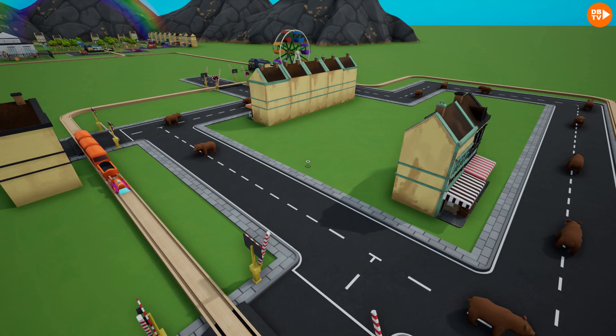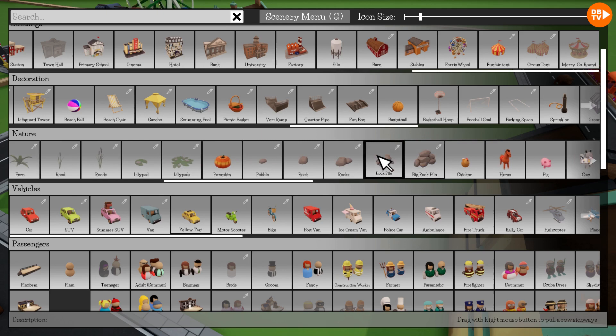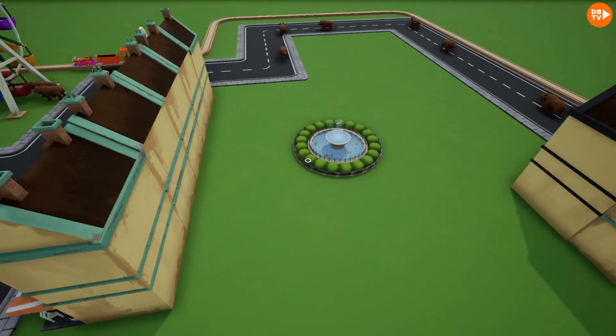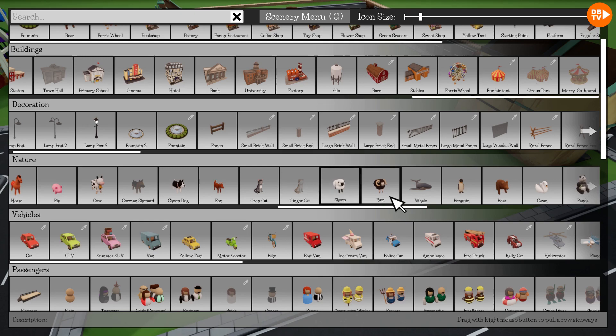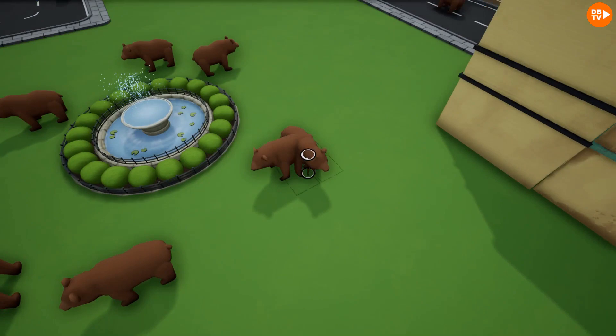That is like the most amazing thing ever. But we should go — oh, I have a great idea. Let's go put a fountain, because the bears have to drink out of something. It's in decoration, actually, because it is a decoration. So let's go put the big fountain. We gotta have bears, obviously, because what's the point of making a fountain if the bears aren't even gonna drink out of it? Also, the bears don't need cars, because this is a fairly small town.